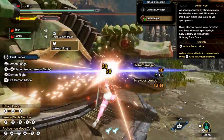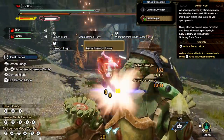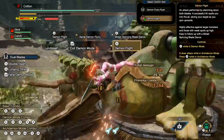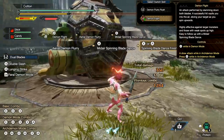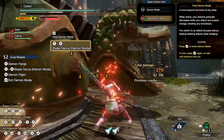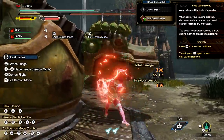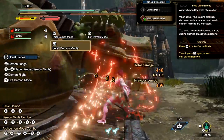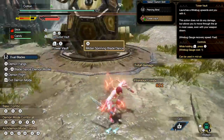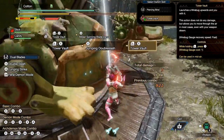Weapon number four is dual blades. Their first switch skill replaces demon flurry rush — the A attack in demon mode and draw attack in arch demon mode — with demon flight, which essentially enables a dual blades aerial style from which you can either do a flurry of slashes at your initial location or begin your beyblade attack on a long monster. Switch skill two replaces normal demon mode with feral demon mode — activating it is itself an attack and you do more damage in feral demon mode at the cost of fewer evasive options. Your third switch skill is the ability to replace your silk bind piercing bind with tower vault, which launches you into the air.